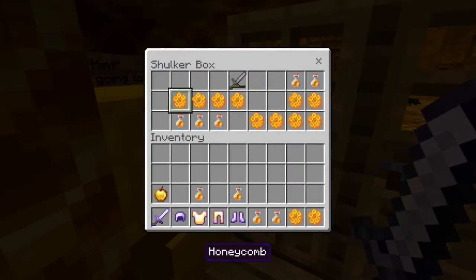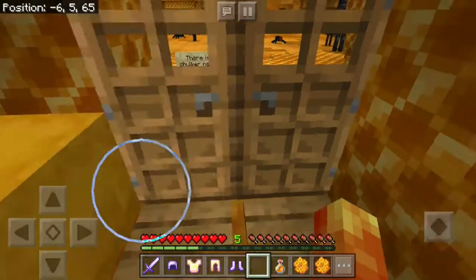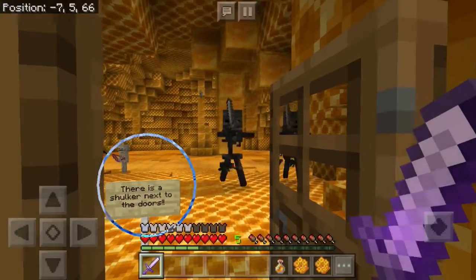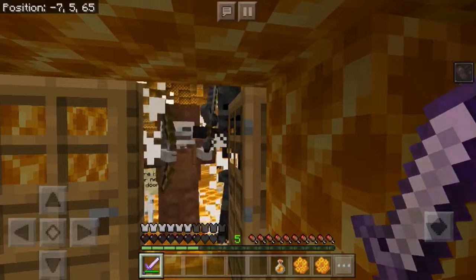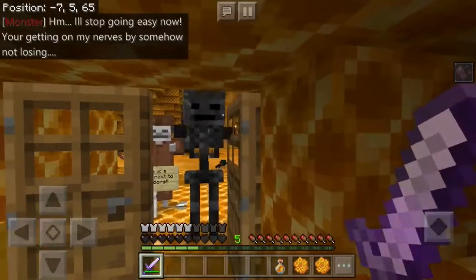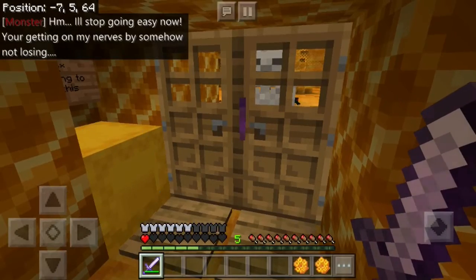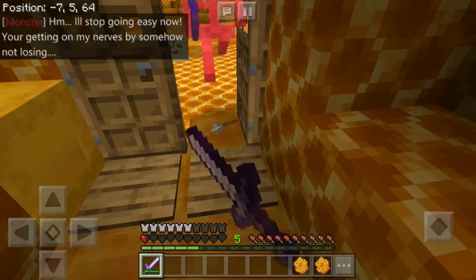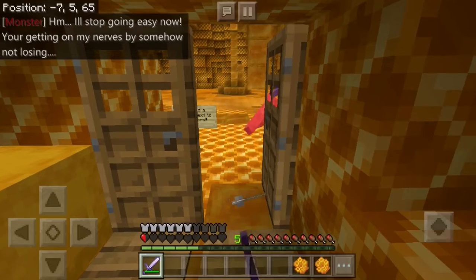Yeah, yeah. Why do we need all this stuff? Drinking this. Wither Skeletons! We should fight them here because they really hit hard. Oh my gosh, I gotta regenerate. Should I go for it? He has an enchanted bow, he's gonna kill me. Oh, I did it! Getting better at this. Oh, I killed him!